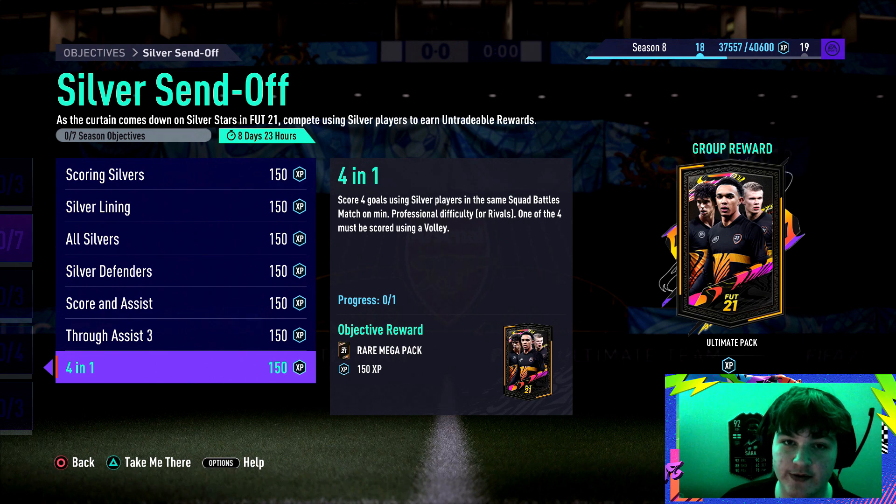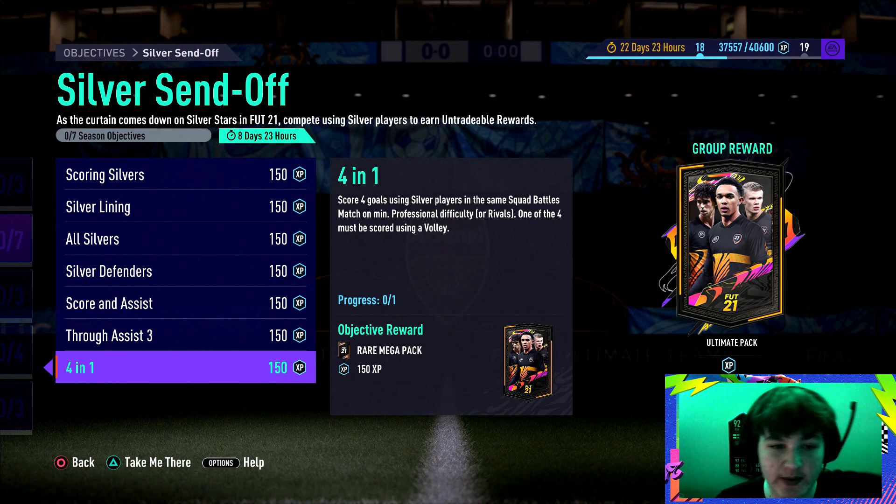Score four goals using silver players in the same squad battle match on at least professional difficulty, and one of the four must be scored using a volley. Now, sometimes EA means score four goals with one particular player — like Timothy Weah — and sometimes they mean any four silver players can combine for four goals. To be safe, try to score all four with one player, one being a volley. To volley, just cross it in using X on Xbox or Square on PS and volley when the ball's in the air.